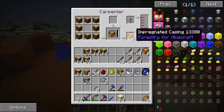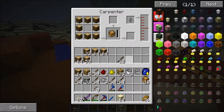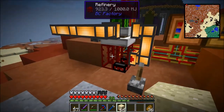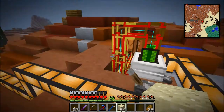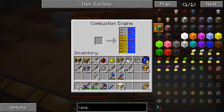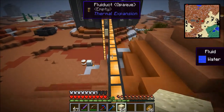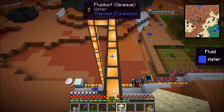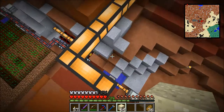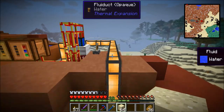We did have enough to do a couple of impregnated casings — excellent. So we're going to go ahead and grab this stuff because I'm going to use it for the bees. Let's turn this off. This is a combustion engine that runs on fuel, and this is the water pipeline I just hooked up. This is only temporary and not meant to be here permanently, so it is ugly — I don't care. There's an aqueous accumulator there and I ran a fluiduct through it.